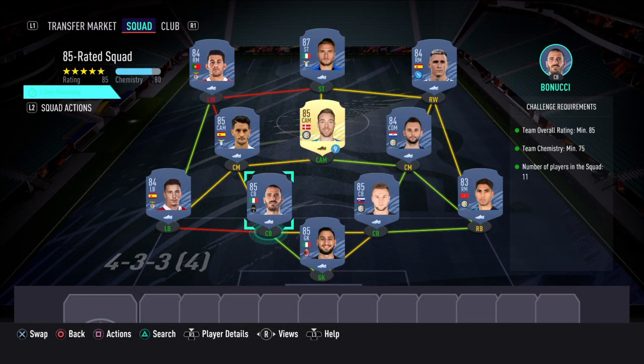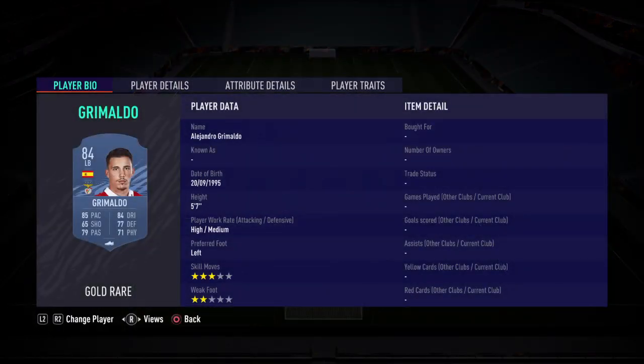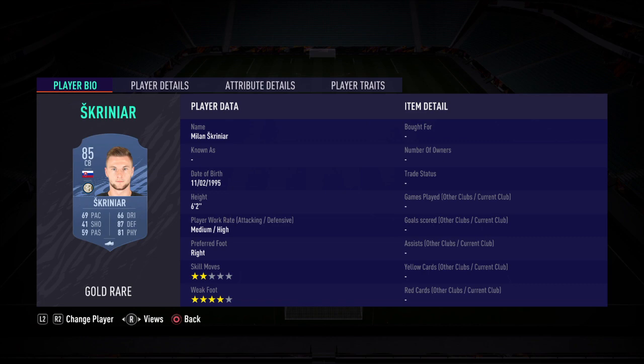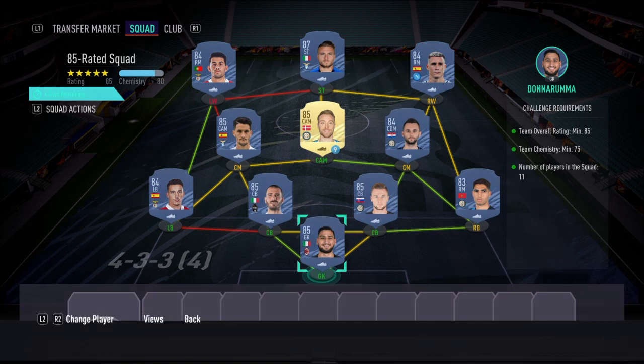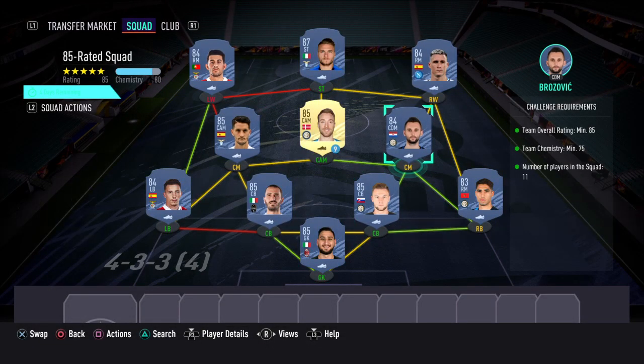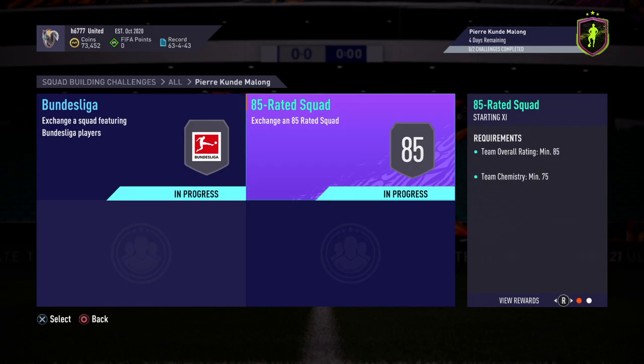Getting into the defense - at left back it's Grimaldo gold rare. At center back I've used Bonucci. At the other center back position it's Scrignore. At right back I've used right midfielder Hakimi. And at goalkeeper I've used Donnarumma. Everything's been completed - all the objectives are in green, even though I've used predominantly a concept squad. Completing both of these SBCs will get you the group reward plus the two additional packs.